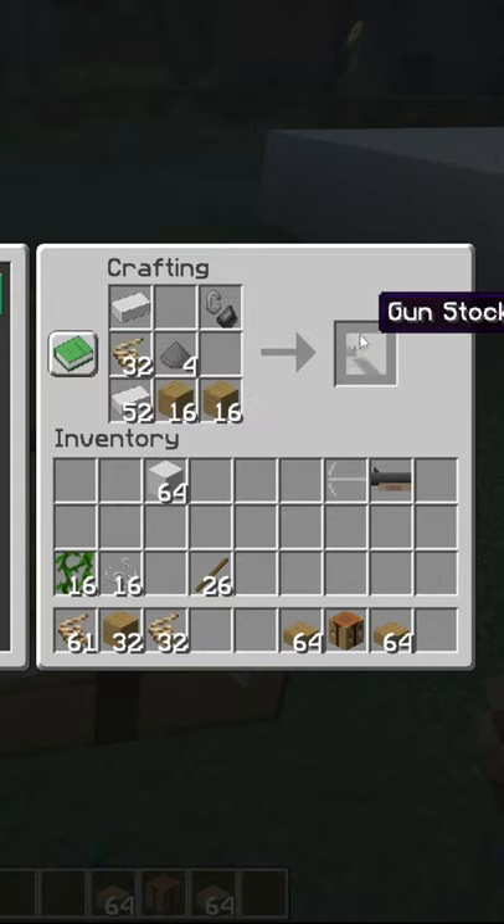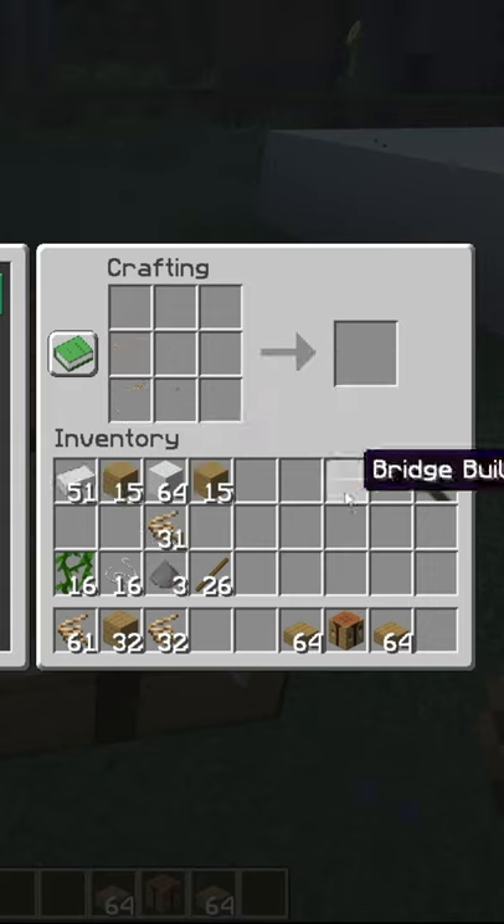Here's for the gun stock, which you need to fire the rope builder. By your powers combined, make a rope bridge gun.